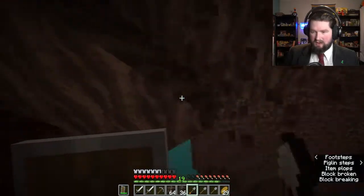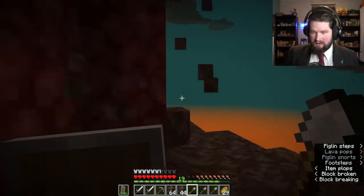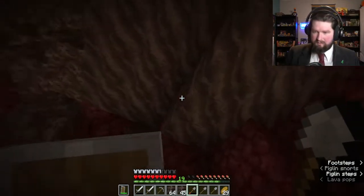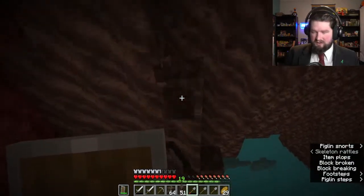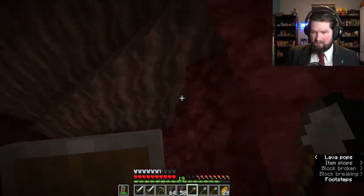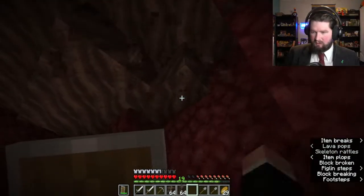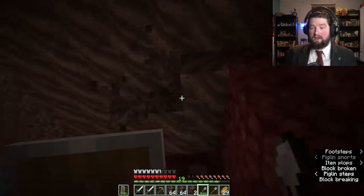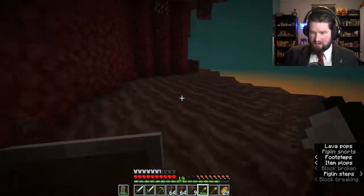I also got some diamond. What we want to do is make a diamond pickaxe and we want to get an enchanting table to make use of our soul sand here. We want to get soul speed — I think that's what it's called — and that'll boost our speed when we're walking on this dirt. The cool thing is we can put slabs and stuff on top of it to decorate it so it doesn't look like dirt.